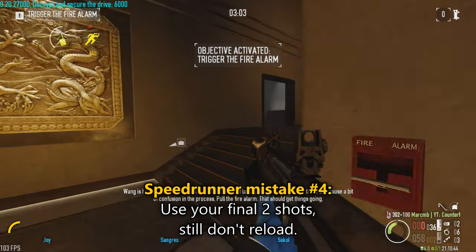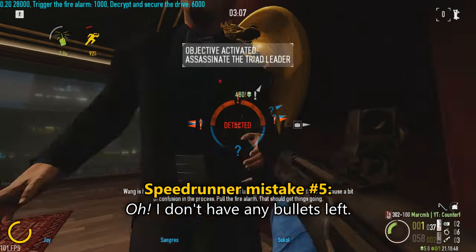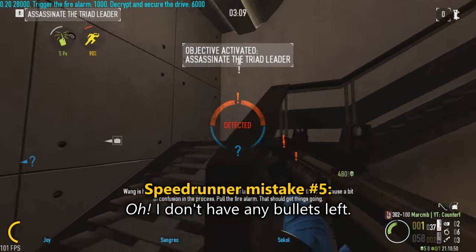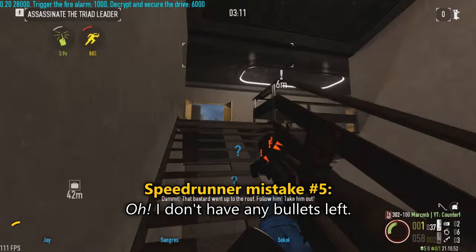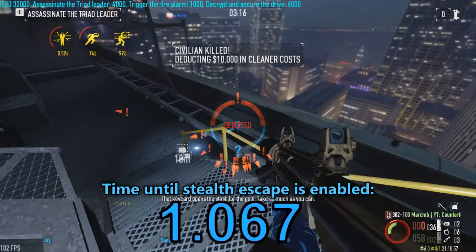Wong is held up in the meeting room with a bunch of lackeys. Let's get him out of there and cause a bit of confusion in the process. Pull the fire alarm — that should get things going. Damn it, this bastard went up to the roof. Follow him and take it.